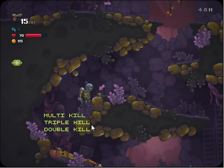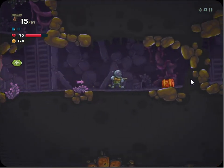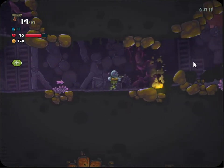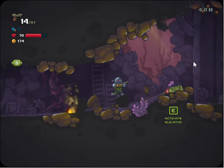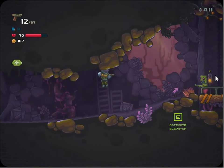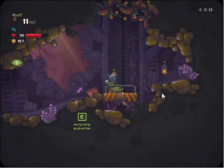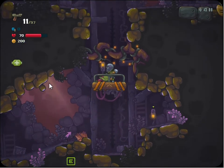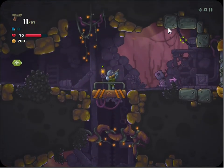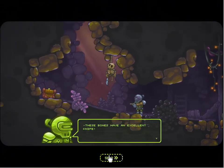And we got a kill down there without even having to do anything, because they have crazy insane exploding zombies who want to eat my face. Let's blow the way forward. Activate the elevator - he's after me, he wants my face. No face for you - your brains are now over the floor. It's got some platforming elements occasionally where you jump around, but if we go this way, we can get a knifey knife and another weapon.